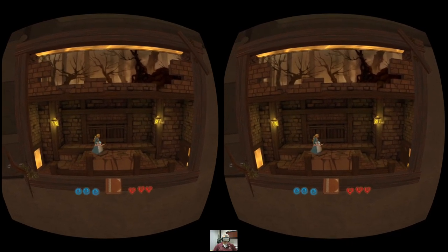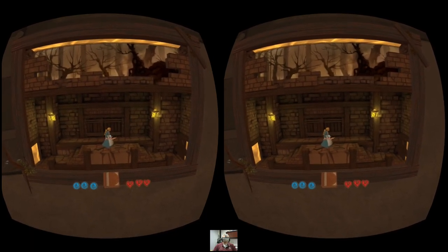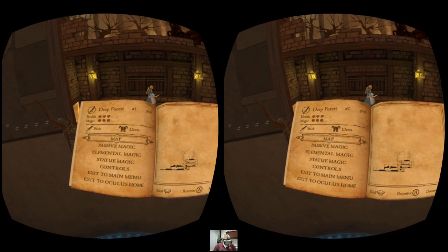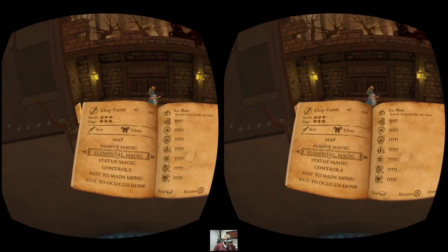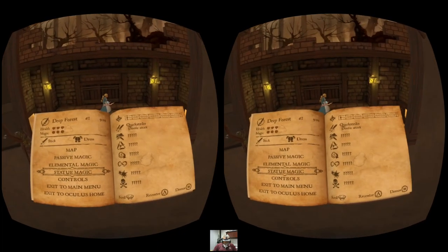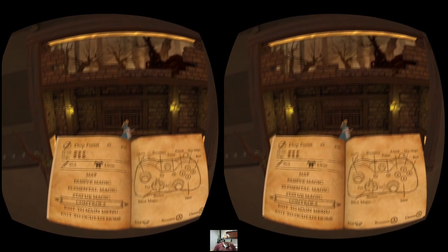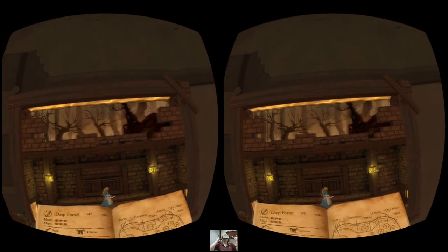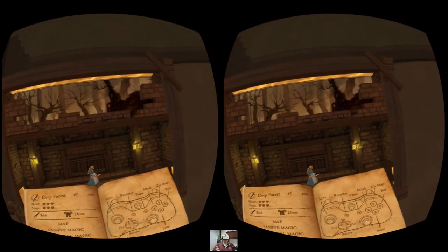I find a book on the summoning of spirits. I hit the start button for the first time and discover we've got a full map, different magic types — elemental magic, passive magic, statue magic — and a double strike ability. Controls, exit to main menu, exit to Oculus Home. As I always do, I'm going to cap the video here. I could play this for the rest of the day, but I'm on my lunch hour and I should probably eat.